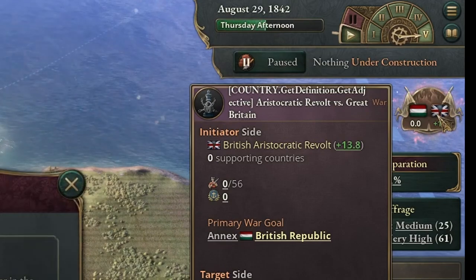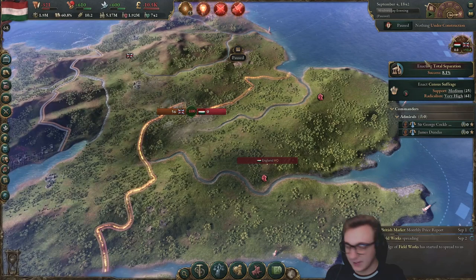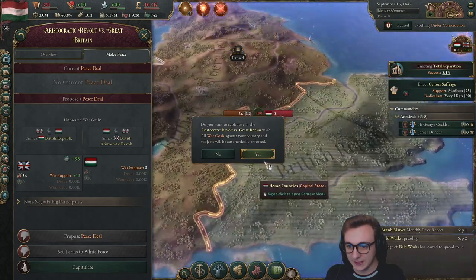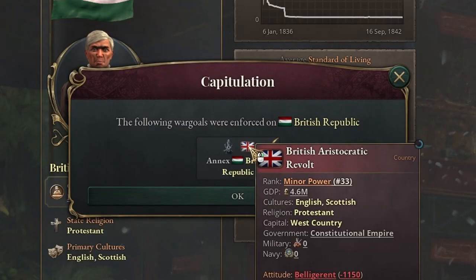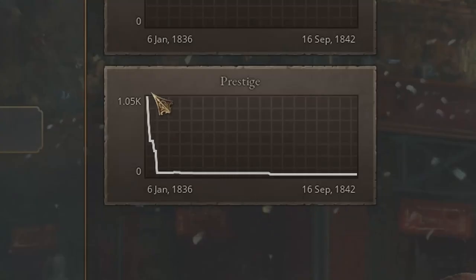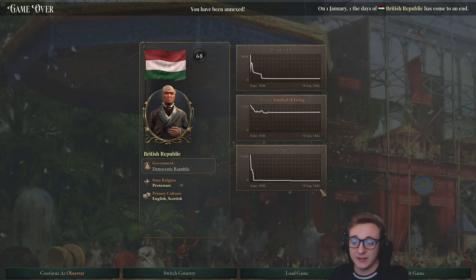Country dot get definition dot get adjective — the game's broken a little bit. Can I just give up? I don't understand why they're not killing us. Let's capitulate and make peace. I think this is the lowest we can get. There is a game over screen: the following war goals were enforced on the British Empire — the British Revolt has annexed the British Republic. So in six years, we managed to completely crash the economy. Look at those graphs: prestige just dropped off a cliff, GDP gone. Standard of living didn't really decrease, which is a surprise. We finished at 68th. How quickly can you guys completely destroy Great Britain in Victoria 3?